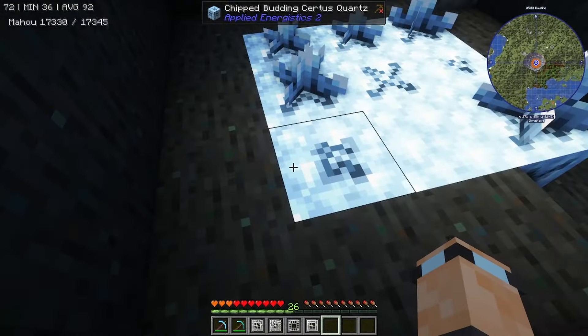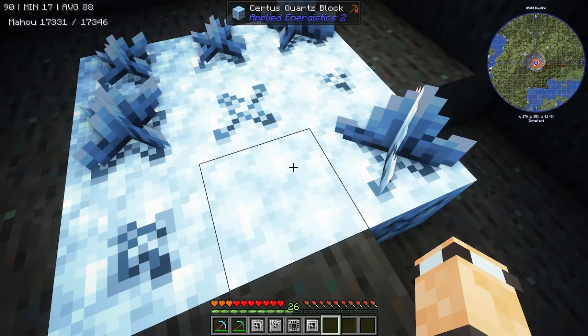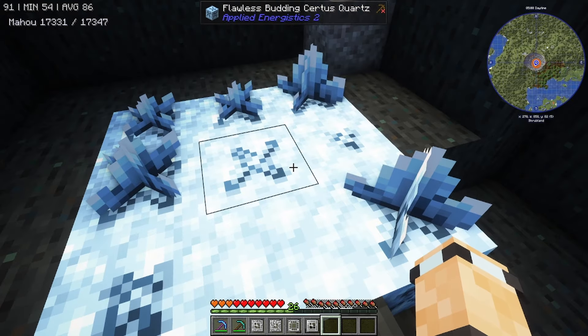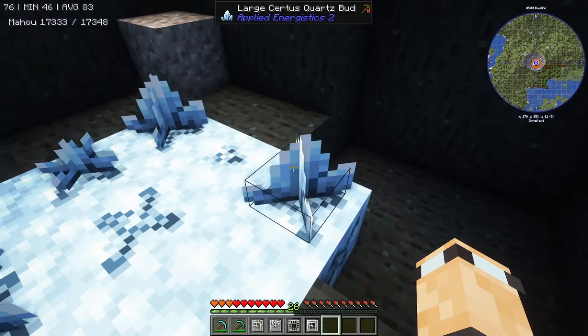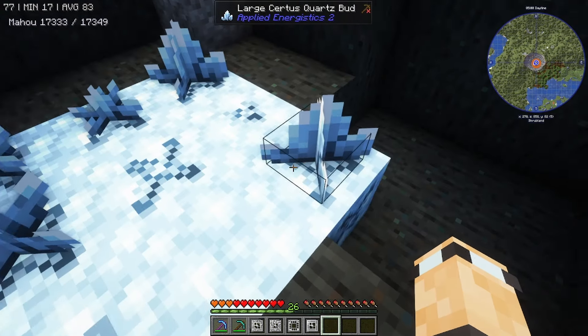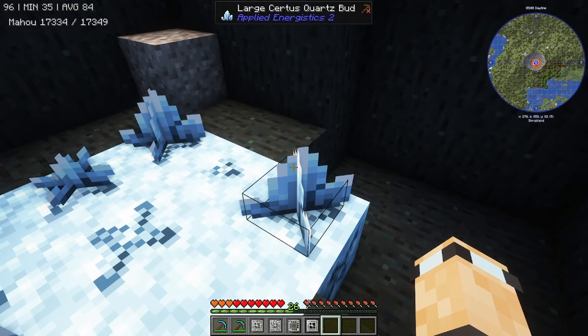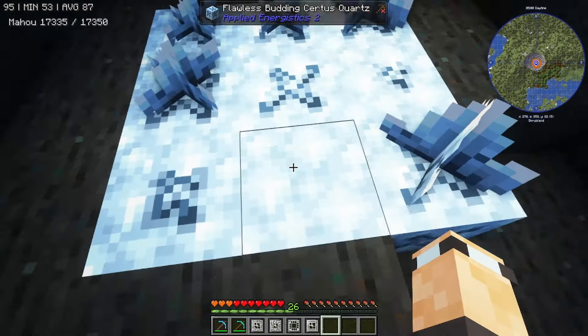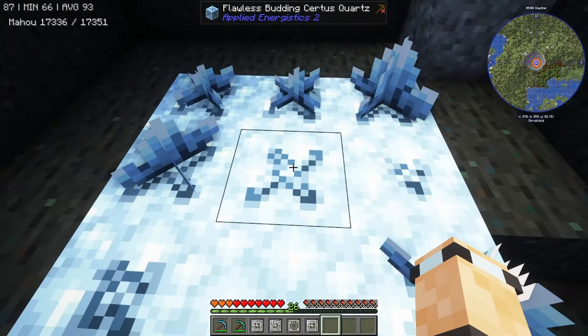What you'll also find here is certus quartz — the lifeblood of the mod. Certus quartz has changed since 1.18 and now comes in an amethyst-style variant. You've got budding crystals that sprout out, and there are ways to accelerate their growth which I'll show in a bit. It's important to mention that you cannot pick up the flawless ones.